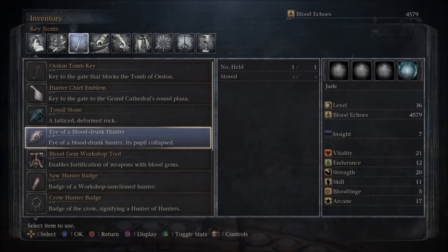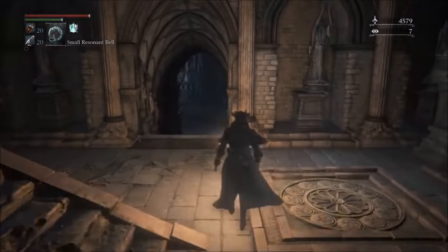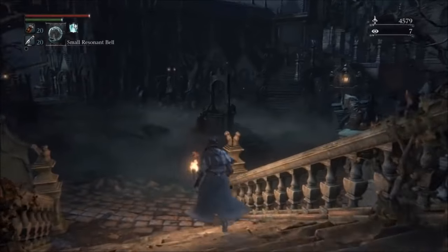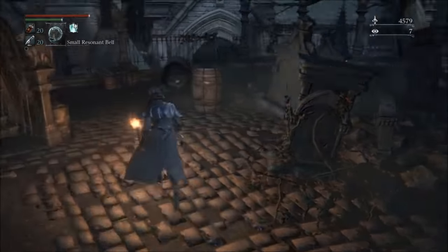...is having defeated the Caramelion. As you can see this item in my inventory right here — the Eye of a Blood-Drunk Hunter — that item will appear in the Hunter's Dream after defeating Vicar Amelia, assuming you've purchased the Old Hunters DLC.